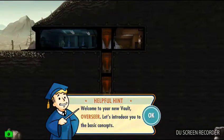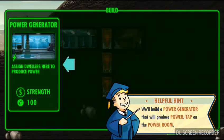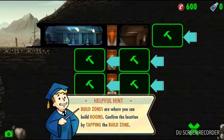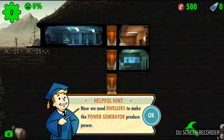Welcome to your new vault, Overseer. Let's introduce you to the basic concepts. First lesson: build a room. Tap on the hammer icon to open the build menu. Build a power generator that will produce power. Rooms require power to function. Build zones are where you can build rooms — confirm the location by tapping the build zone. Now we need dwellers to make the power generator produce power.